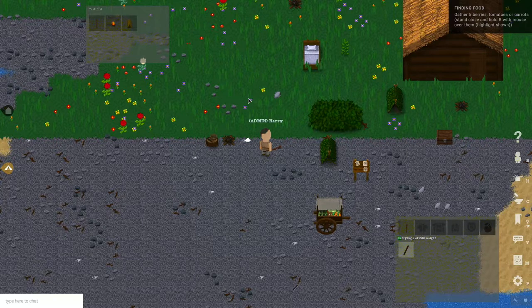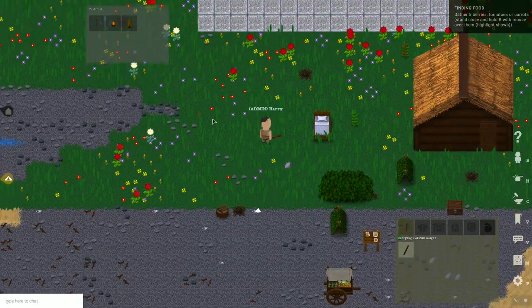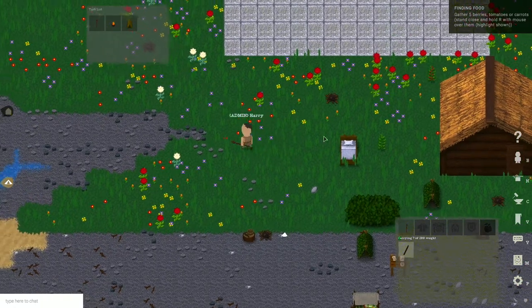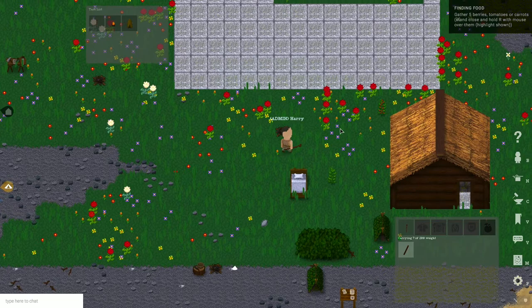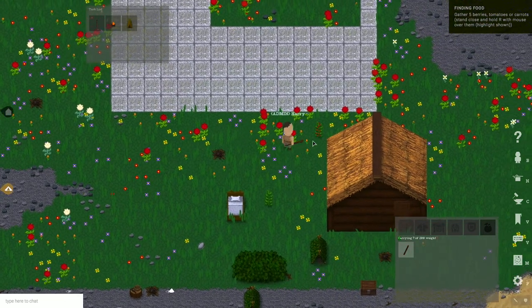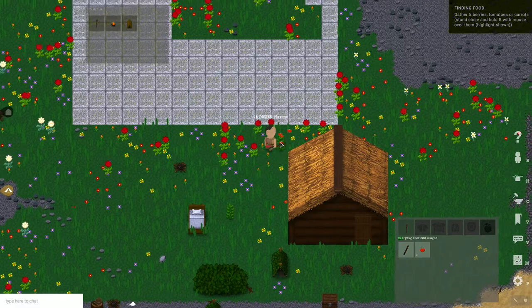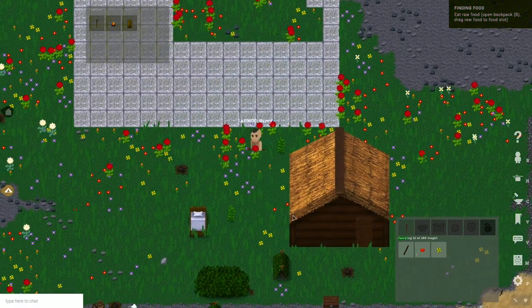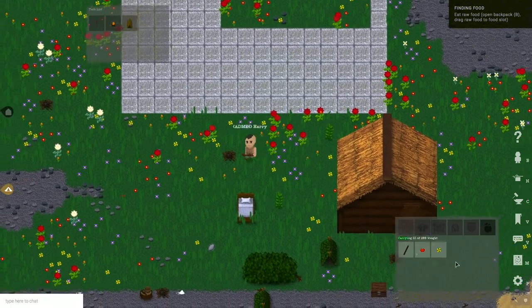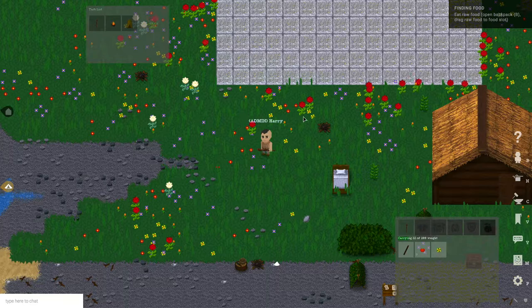Next step of the tutorial is to gather five berries, tomatoes, or carrots. Berries can be found on bushes like that, but they are harvested already. I can see some tomatoes over here. Again, press R or middle mouse button with the cursor over what you want to harvest. I also pick the flower while doing that.